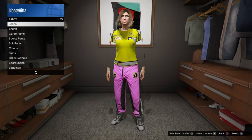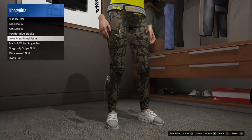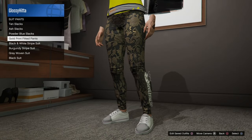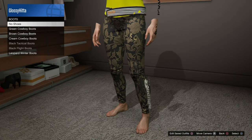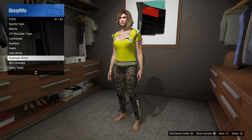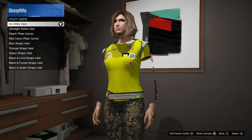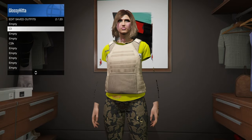Go to pants, suit pants. Equip the gold print fitted suit pants. Go ahead and take off the shoes, we don't need those for now. And go back into tops.